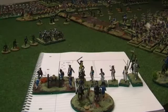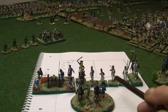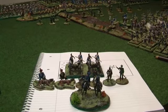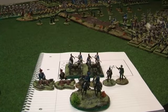The French force will have a battery of artillery, a unit of dragoons, four units of line infantry, and a unit of lancers, led by General Marmont. The Allied forces will be led by the Duke of Brunswick, who will have two units of hussars, four units of infantry, and again a battery of artillery. Those are the opposing forces.